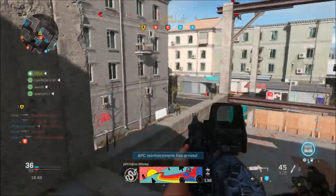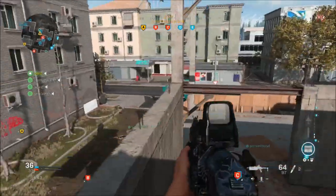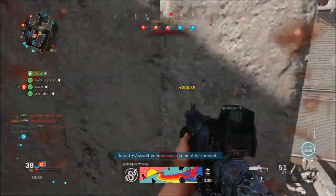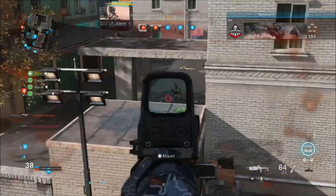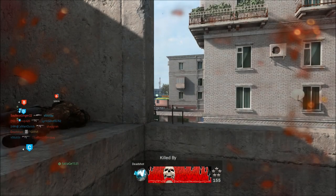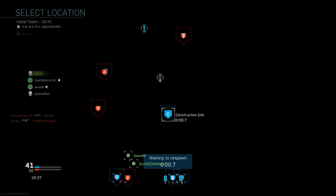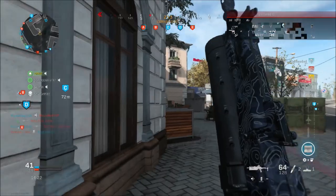Also today we got improvement of effectiveness of FMJ on killstreaks, and a fix for the cluster strike dealing damage inconsistently when targeting a VTOL jet. When it comes to weapons, they did some changes in the menu to the stat bar on various LMGs. The only gun that got tweaked today was the 357 buckshot — they reduced the damage range, reduced the effective hip fire damage, and tuned the spread adjustments for barrel attachments.